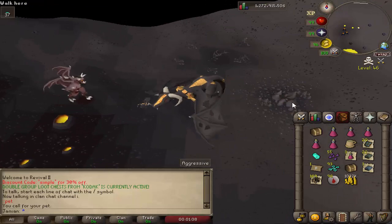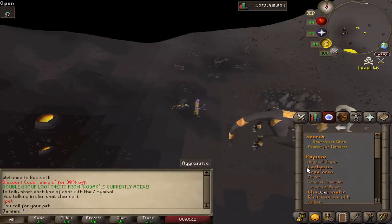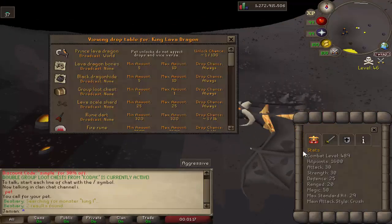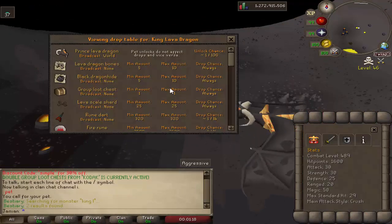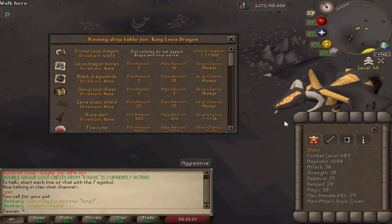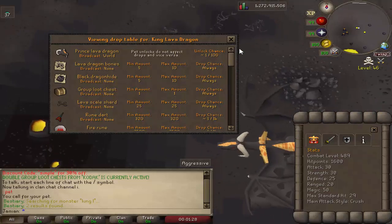It is kind of like Kodak where it has a really long respawn timer. Obviously the pet - it is the first pet that is a legendary companion that you can get from drops. It just kind of made sense, it all worked together.